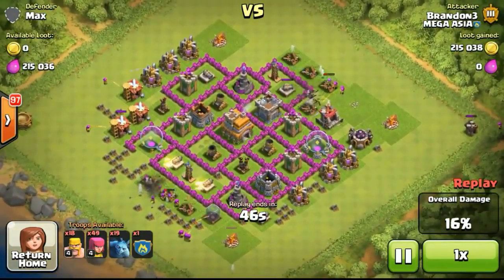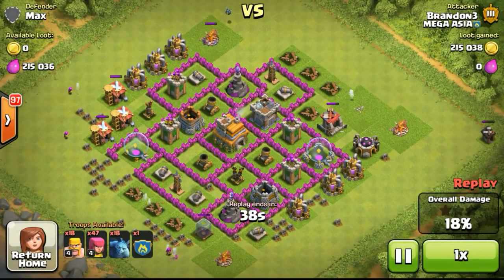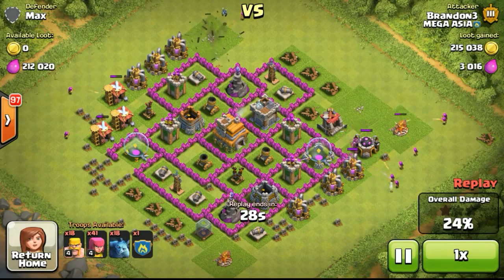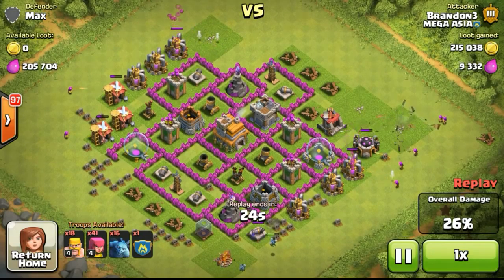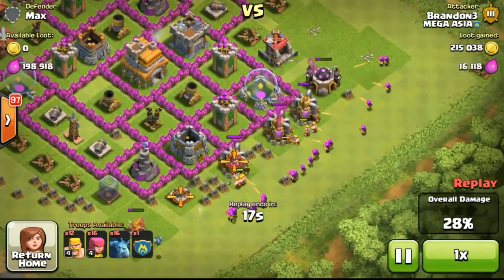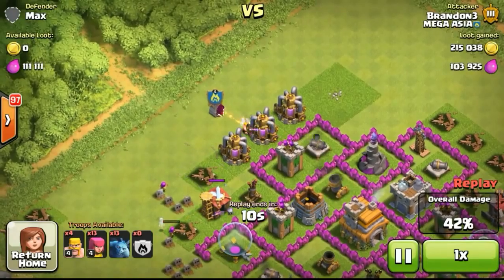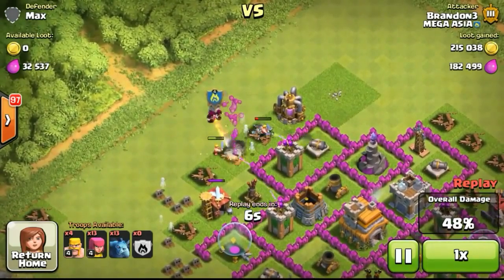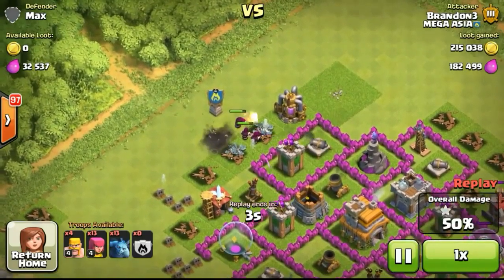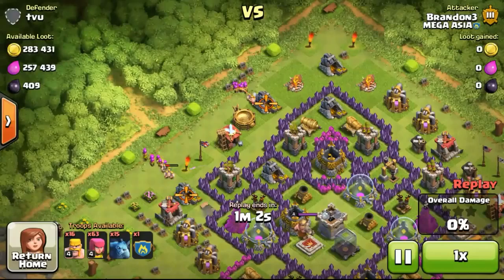Going ahead on this next base with 215,000 gold — all on the outside. I was kind of pushing my way to Crystal League trying to get the 250-gem achievement. I've changed my army combo a bit: I'm now using BAM — barbarians, archers, and minions — instead of barge. Using one dark elixir barracks to cook minions is good enough. I usually bring around 18 to 20 minions, and even level 1 minions are useful since cannons can't target them.